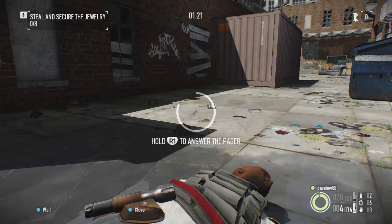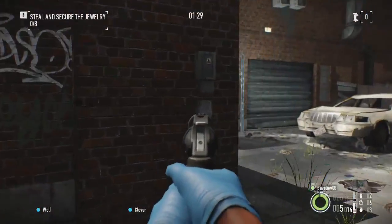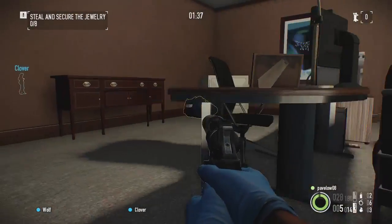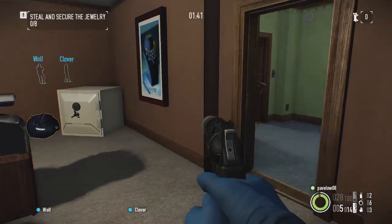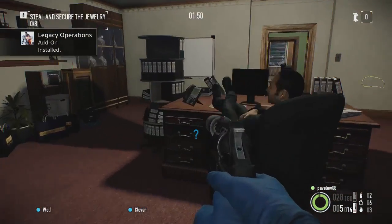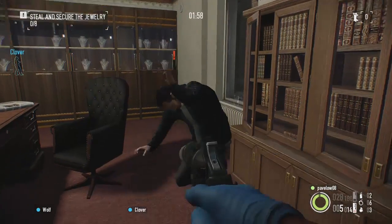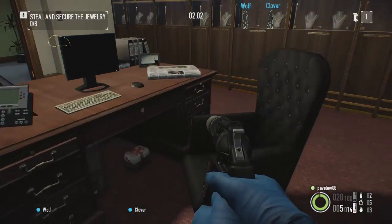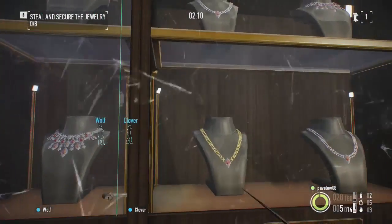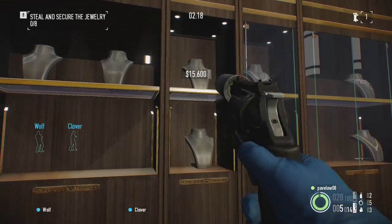I'm pretty sure there's usually another guard around this corner. I'm not going to bag this one — there's no point, no one else comes around here. It's a waste of body bags if I bag him up. You only have 2 body bags, and after you use them you can either get a dead drop to buy more or not. There's only one guy in here. So you have 6 cable ties and you cable tie down civilians — they're basically hostages, as you can see on the top right with my hostage count. I'm going to start smashing these and steal all the jewellery — they're worth 15 grand each which is quite a large amount.